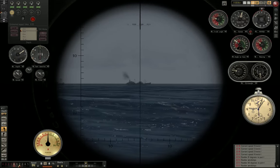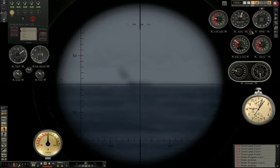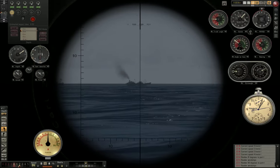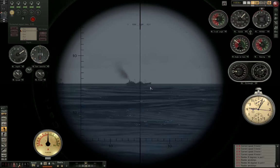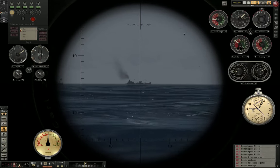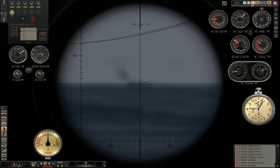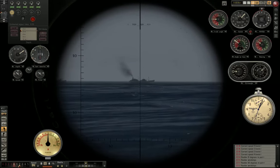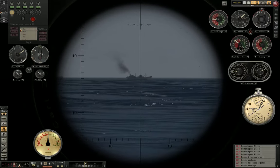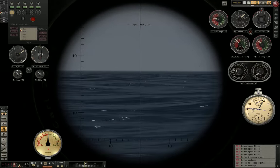Now, how to set up our TDC. What we do is look at our own speed — 3.9 knots — and for the speed input, we will enter our own speed. So 3.9 is about here. And then for the AOB, we will look at how far away the target bearing is from our zero degree bearing. This is a bearing of approximately 308 degrees.